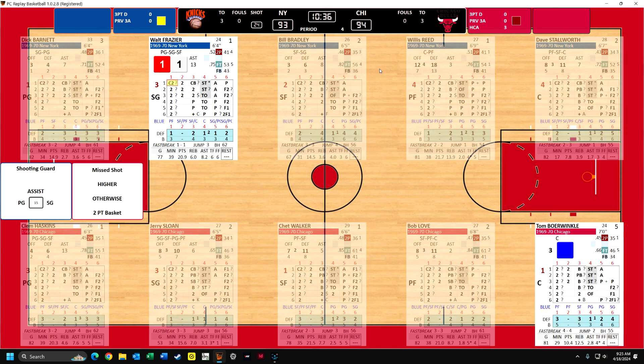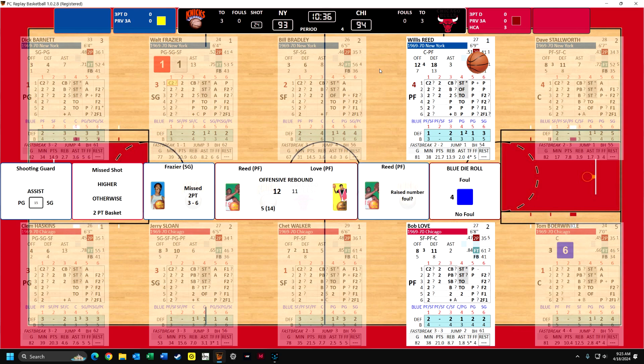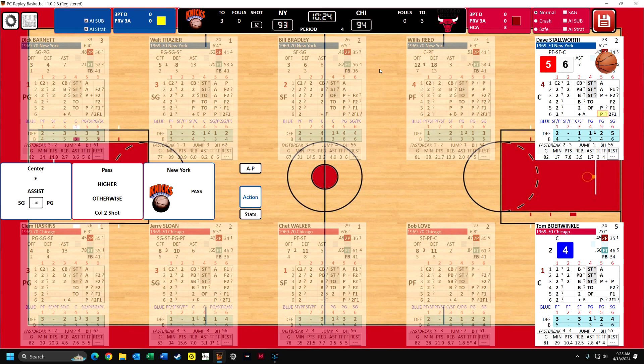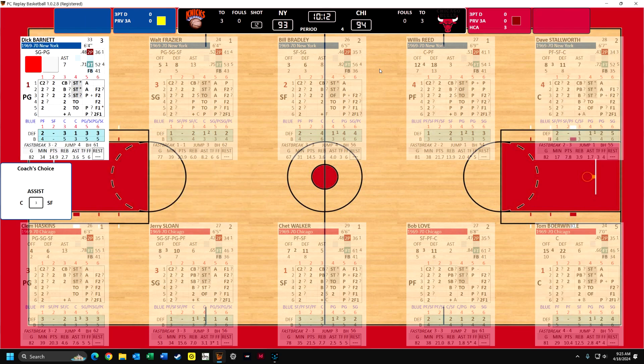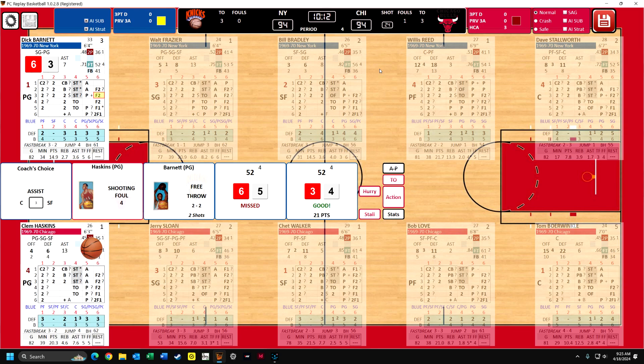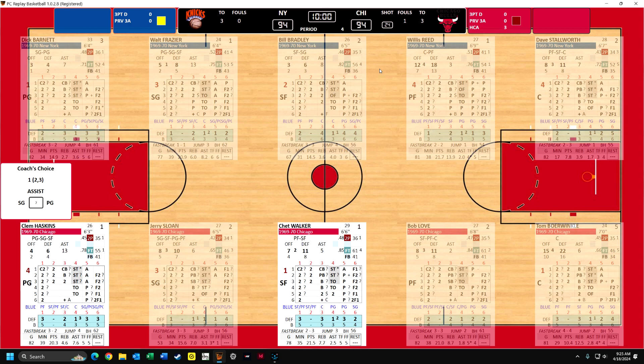Frazier - it's a switch, and he's going to the rim against Borwinkle. Borwinkle, one, two, or three scores, but it's not - so he missed it, but Reed gets the offensive rebound. Will he get fouled? No, he's not fouled. Fresh 24. Dave Stallworth now is at center, and we'll see if he has to give up the dribble - he does. And 12 seconds on the clock - it's over to Barnett. Barnett draws the foul against Haskins - that's a fourth foul. He's two for two from the line. Misses the first one, makes the second one. Tie game, 10:12 to go. 21 points for Dick Barnett.